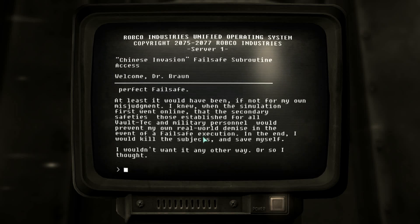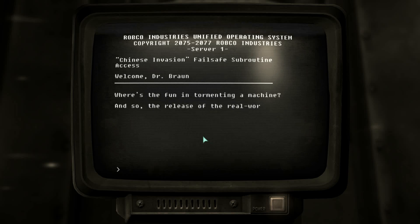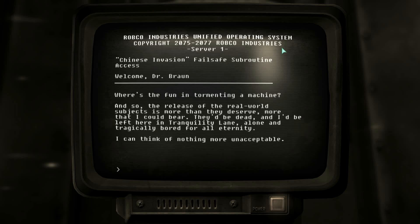Hold on one second. At least it would have been, if not for my own misjudgment. I knew when the simulation first went online that the secondary safeties — those established for all Vault-Tec and military personnel — would prevent my own real-world demise in the event of a failsafe execution. In the end, I would kill the subjects and save myself. I wouldn't want it any other way, or so I thought. The failsafe would scare the living hell out of every resident in Tranquility Lane and lead to their brutal deaths — but then what about me? I have no ability to disable my own safety from within the simulation, and any other avatars I could create would be driven by the simulation's AI routines, not actually living, thinking human subjects. Where's the fun in tormenting a machine? So the release of the real-world subjects is more than they deserve, more than I could bear. They'd be dead, and I'd be left here in Tranquility Lane, alone and tragically bored for all eternity. I can think of nothing more unacceptable.'